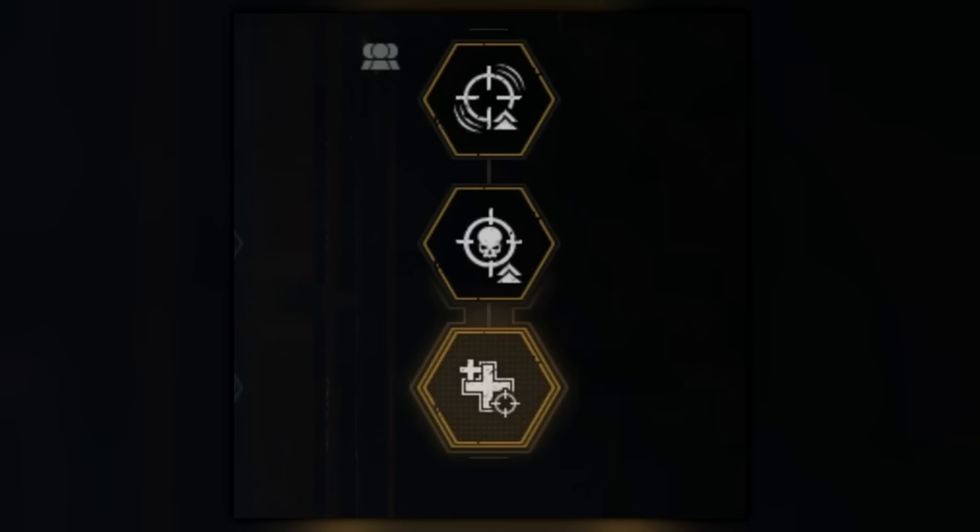Not only do we get confirmation of the Tactical skill tree, but we also see an icon displaying three figures, which indicates squad-wide buffs. For the Tactical, we see a crosshair, a crosshair with a skull inside, and a cross — suggesting damage perks and a medical perk. Maybe the more damage you output, the more health you and your squad mates recover. It really looks like an exciting class, and I can't wait to get my hands on it and purge the enemies of the Emperor.